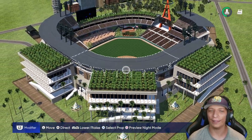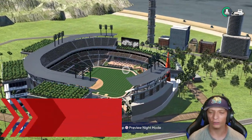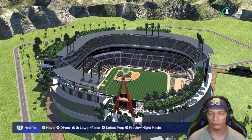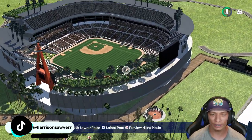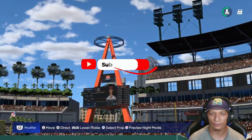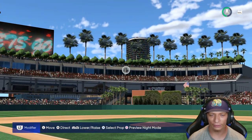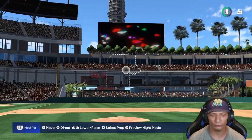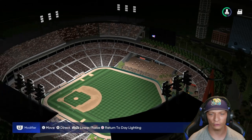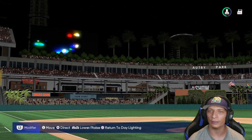Welcome back to some more Stadium Creators Spotlight. We got a lot of incredible stadiums in this video, so stick around and watch the entire video. Starting things off with this incredible looking stadium — I love the trees on the outside and even in dead center. From behind home plate this looks absolutely amazing. I love the 'A' with the scoreboard in right field, and dead center and left field look great. The lighting is really good with no dead spots on the field.